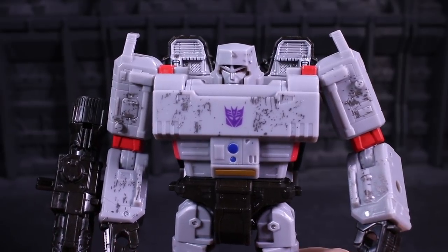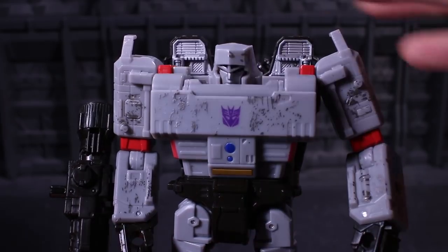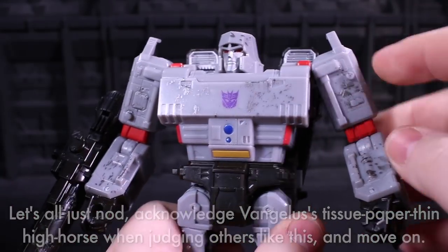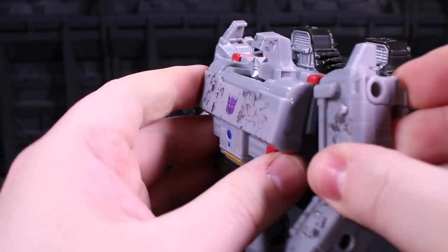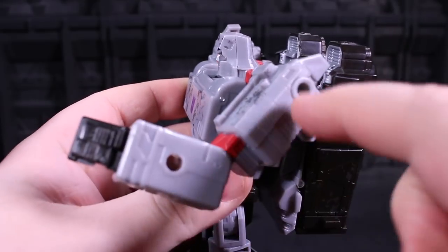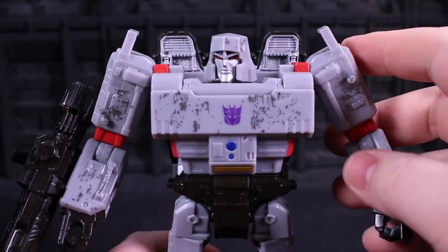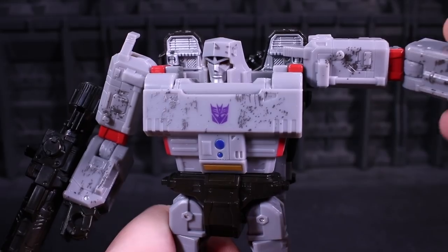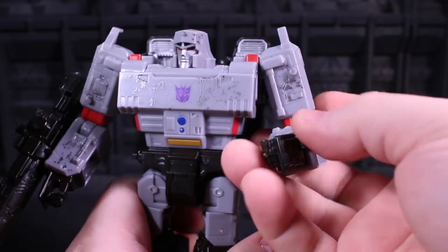Look at this Grand Emperor of Destruction over here looking super smart. His shoulders are another bummer because they're high up, so when you move them forwards and backwards it's fine, but the axis is weird — the axis is up here. It's like the return, kind of, of Combiner Wars Leader Megatron. It's better, but it's still kind of annoying. The outward motion is fine, though, as is the bicep swivel. The elbow bend is 90 degrees of fun.